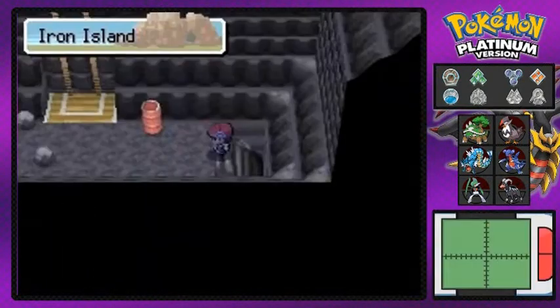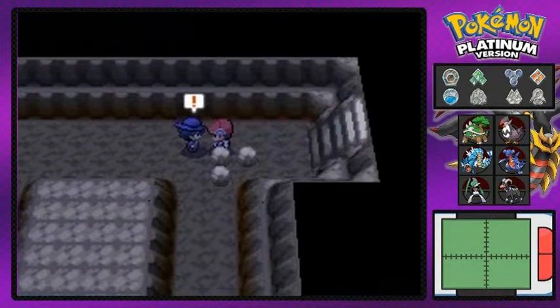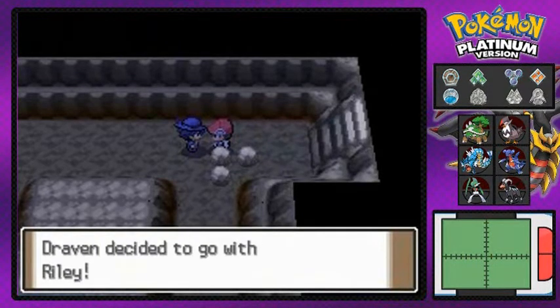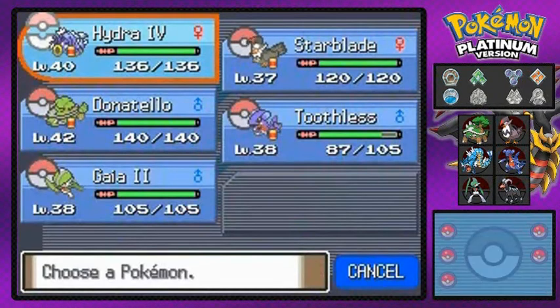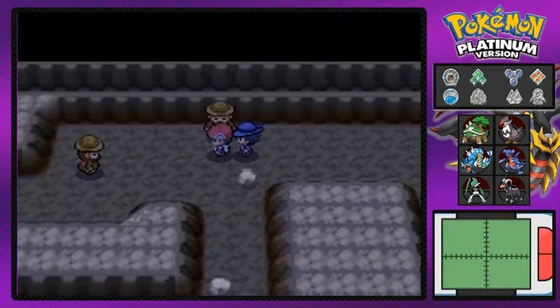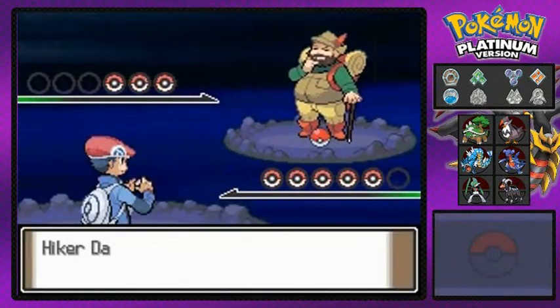We're done with these guys - now we're going to the other room here in Iron Island and we're going to be battling with Riley. He's one of the few people that you'll see in Pokemon Platinum that you'll partner up with. I believe he was in a Pokemon movie - the only Pokemon movie I've ever watched was Pokemon the First Movie. And they came out with so many afterwards. Anyway, we're gonna be battling these people and wow, it's a single person battle right here.